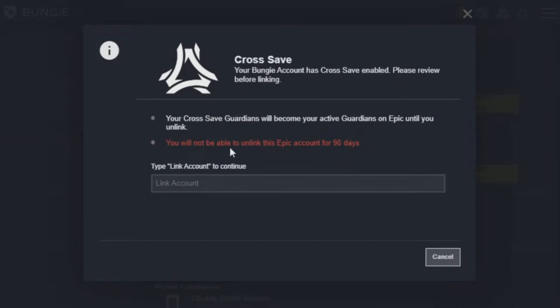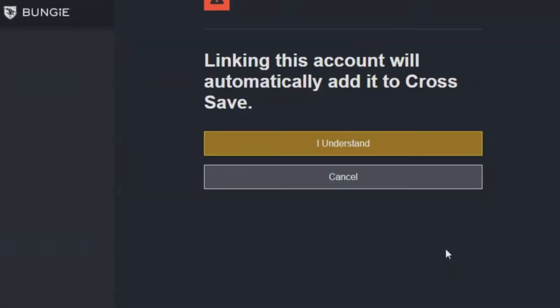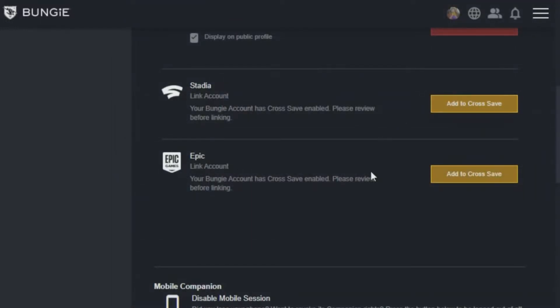Now, after this, you want to come down over here and create that cross-save and click link account — and you're pretty much good to go. So you're under your Epic Game Store link account under your Bungie.net profile. Click link account, and then click to confirm. And just like that, your Epic Game Store account is successfully linked.